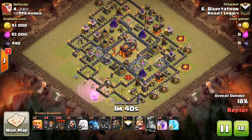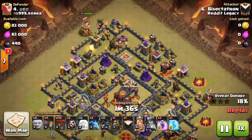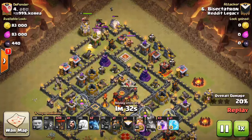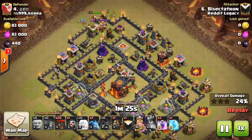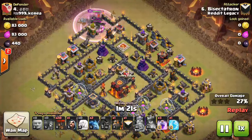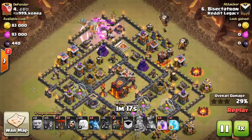It could have been a bad situation. I couldn't do much — I could have Freezed the Queen, but at this point I'm just sitting back really hoping that the Queen doesn't go down. Even though the Dragon and the Queen were on her, the Rage was enough. So she got that Balloon — it goes down. Giants, Wizard — this is all fine. The Air Defense goes down, get the Cannon too, which is a bonus — it helps with the pathing a little bit.